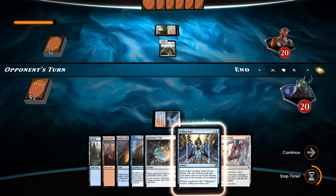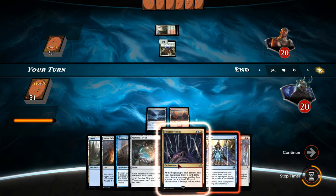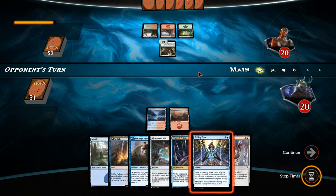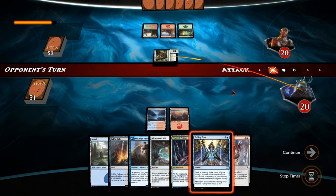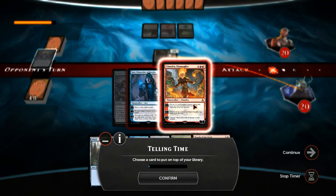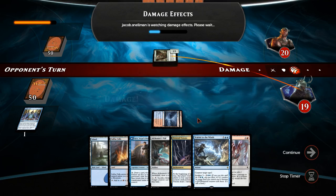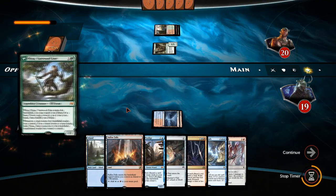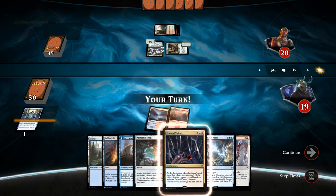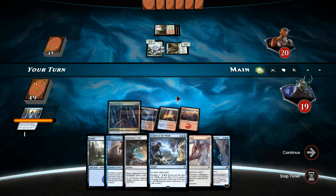We've got Fevered Visions for next turn anyway, so even if we don't find a Sphinx's Tutelage, we have that as an early three-drop enchantment. We'll play Telling Time and wait until his end step. He's going to swing for one — we've got nothing on the board. From Telling Time we'll grab Scatter to the Winds and Jace, since we're more likely to play Jace than Chandra. He's playing out Nissa, so I'm considering using Touch of the Void on Nissa instead of playing Fevered Visions, but thinking long term I'll go for Fevered Visions.